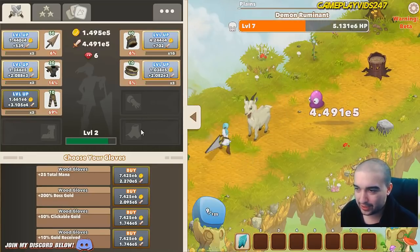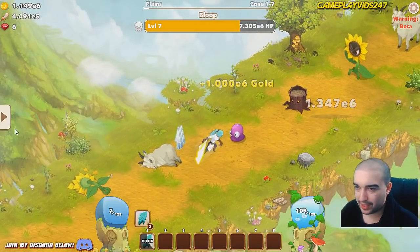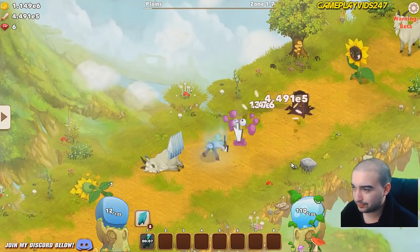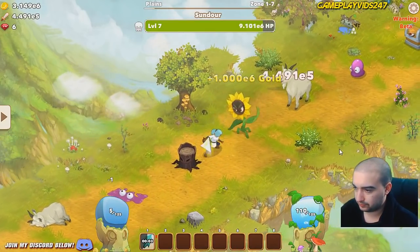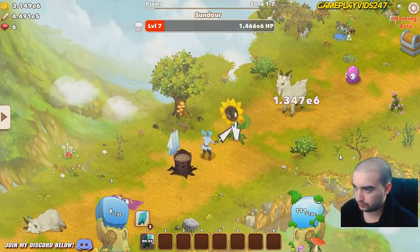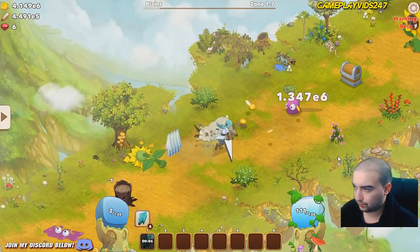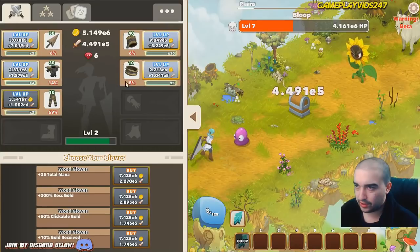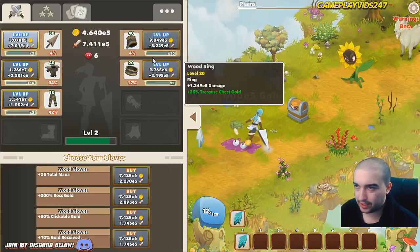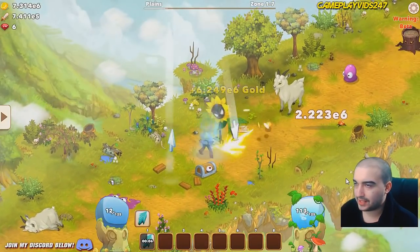Watch that percentage go up once we hit level 10 pants — it's on 50% right now. It should go up a reasonable amount. 69% — nice, that's from one level. Level 10 now, equalized. Energize is going to be your best friend in this game, I'm telling you that right now. Just really got to try and focus — probably upgrade the ring next, then the breastplate.